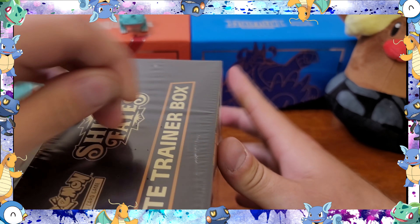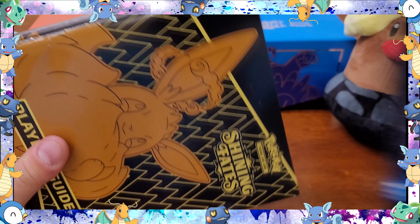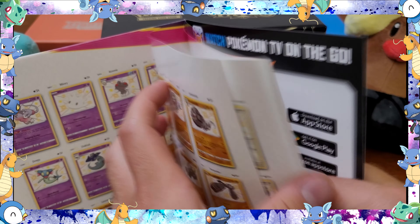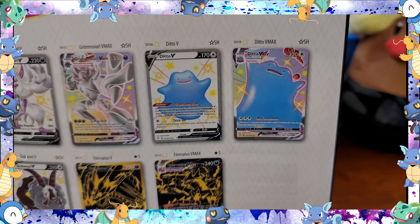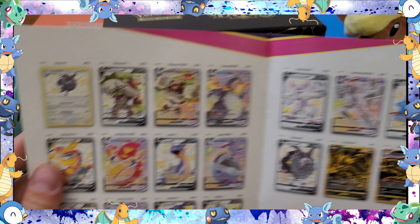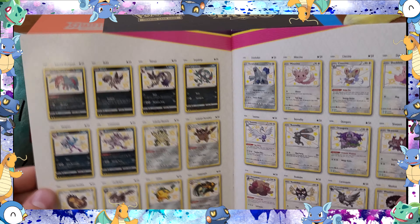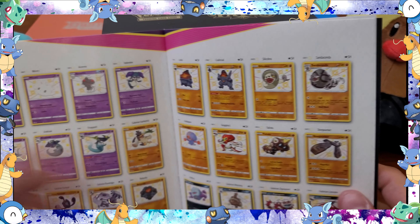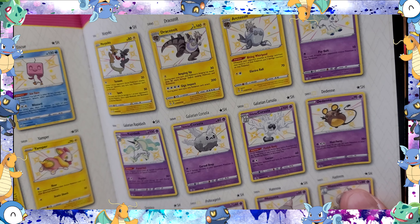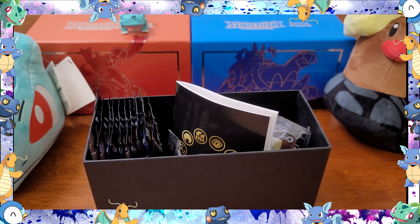Out of this set I need a lot of the shiny hollows still. I wouldn't mind the Grimmsnarl VMAX — that one's beautiful. I want the Ditto VMAX shiny, those are so beautiful. I have the Eternatus VMAX and the Dubwool. I'm also looking for the Charizard, the Lapras VMAX shiny is cool, and I really want the Denny card because Denny is my favorite shiny Pokémon of all time. Alright, let's get into it.